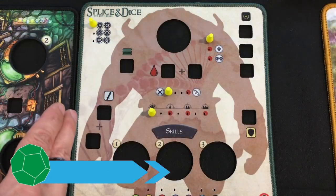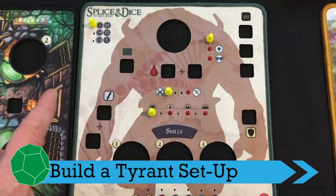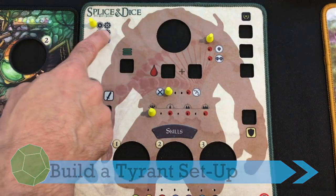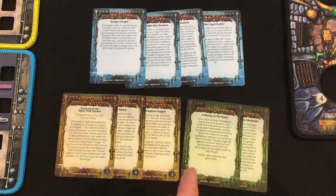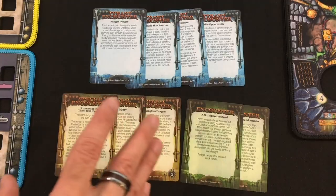The first decision you have is how many days you want the game to last and how much progress you need to reach the tyrant. I'm going for eight days and six progress — the shortest game, which is easier. This past week was my first week back full-time teaching and I'm a bit tired, so we're keeping it quick. Based on the length of game you pick, you'll set up the encounter deck differently.